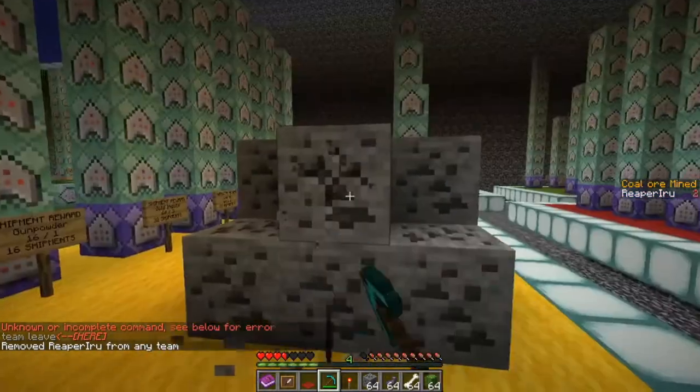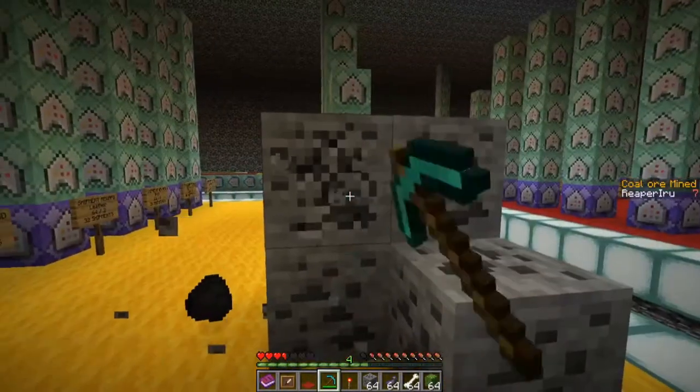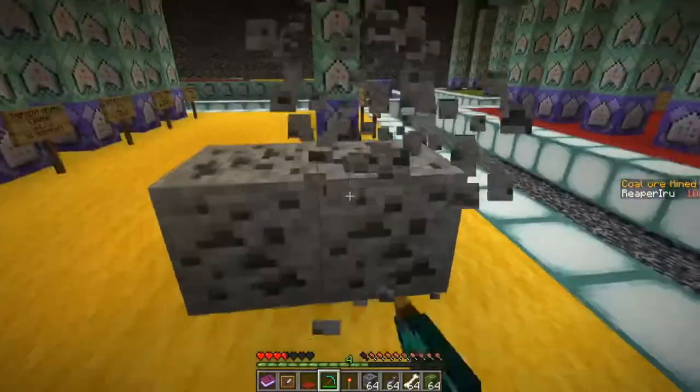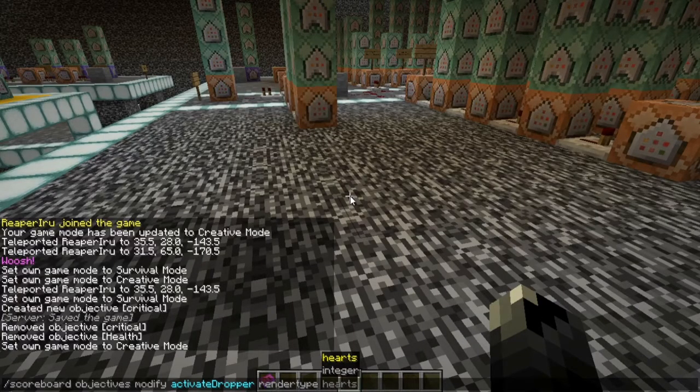Let's do 'team leave' so my name turns white because I'm not on a team anymore — we have another tutorial for teams. Once I start mining the coal you can see I get one point for each coal ore mined, and I now have 12 points. You can also change the render type, but it's not really used much.